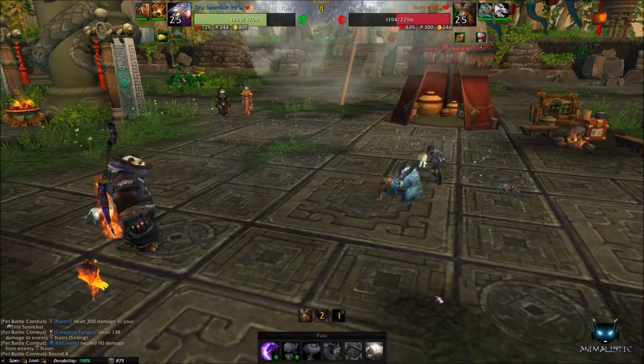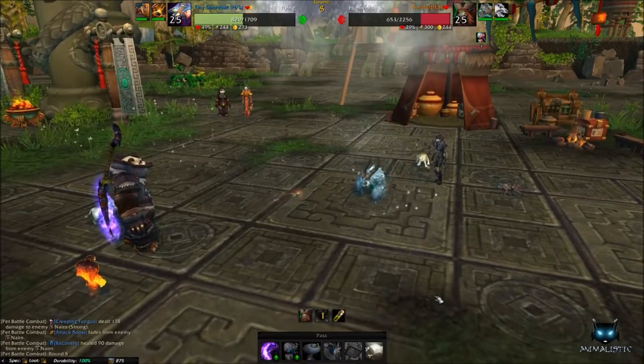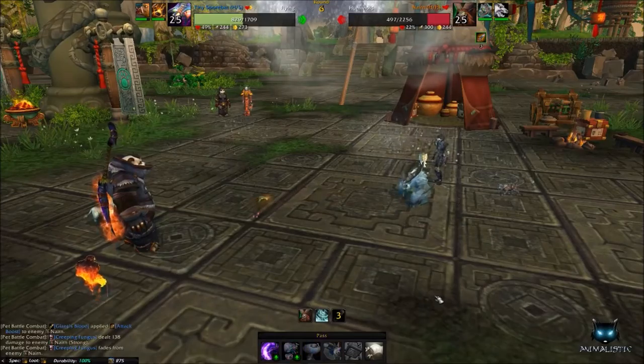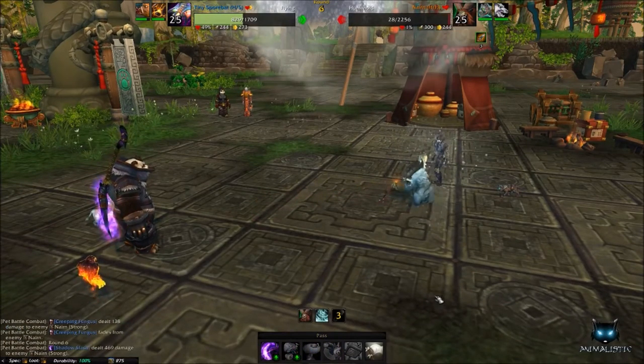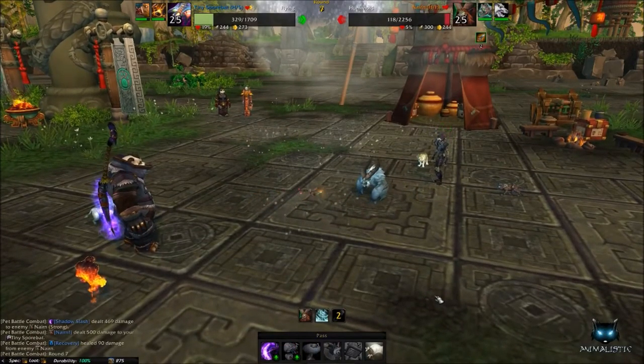In the first battle of the next trainer, start with your Tiny Spore Bat and cast Creeping Fungus. This infects the target, making them take damage at the end of each round. On your next turn use Shadow Slash and continue using Shadow Slash until you win the battle.